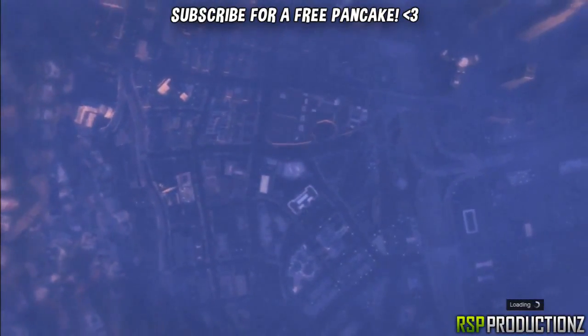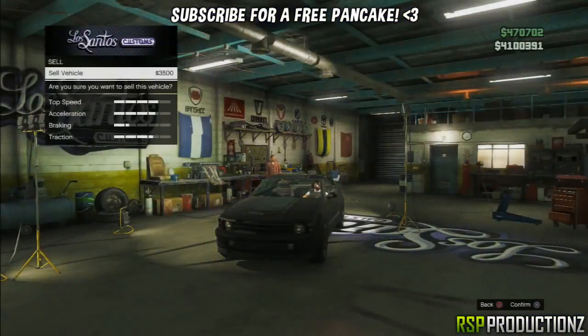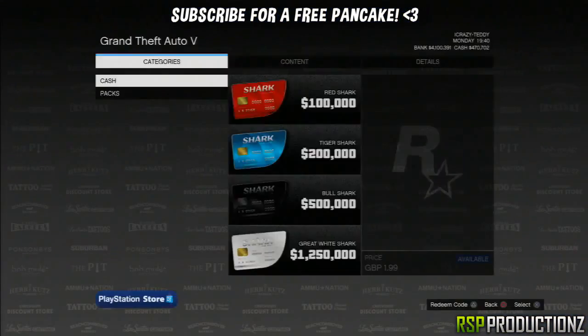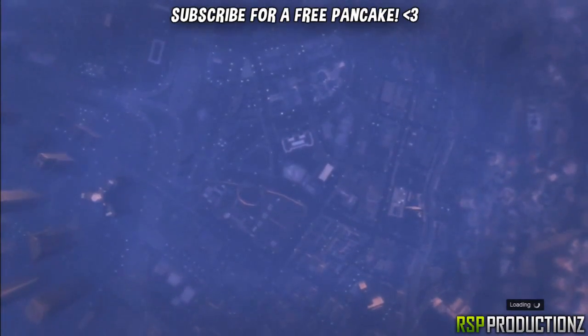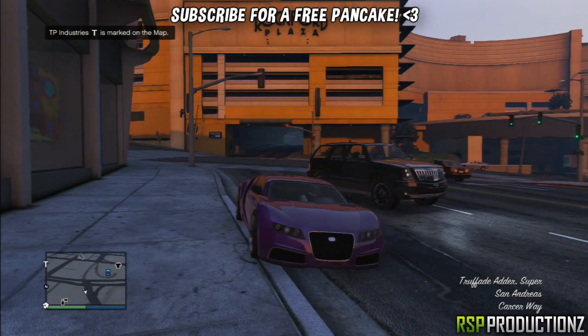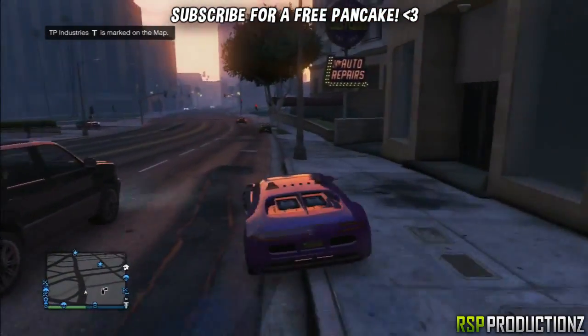You might have to repeat this process twice after stealing the car and pressing Start, L1, X, X. For me it took two attempts; for some other people it works the first time. Don't worry if it doesn't work the first time — after the second time you will spawn in your Bugatti around the corner from Los Santos Customs.